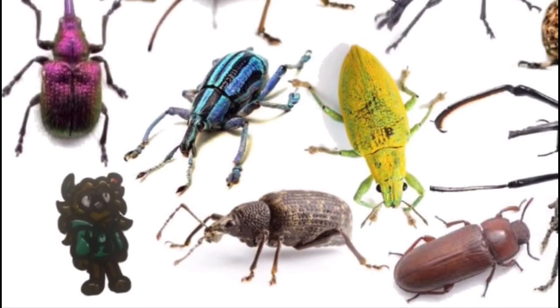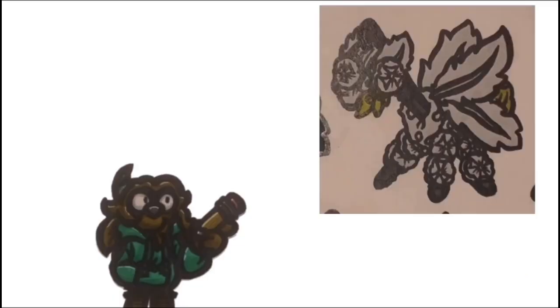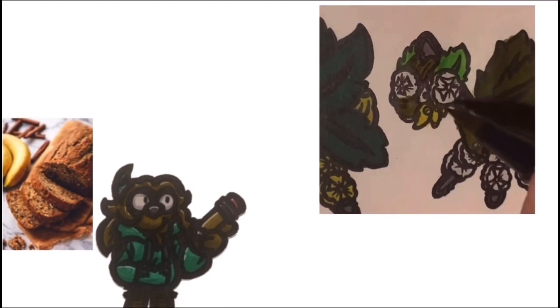There are like 60,000 weevil species or something out there, and two of them happen to be banana weevils and wheat weevils — so put them together and what do you got? Once I figured out the food and bug combo to use, the rest of the design fell into place pretty easily: just a banana bread bug combining elements from both the pre-evo and weevil, with a couple of details like plastic knives and banana toppers on its chin added as I went.